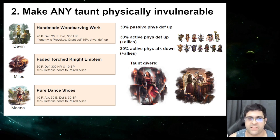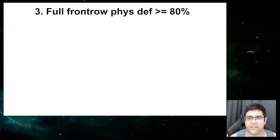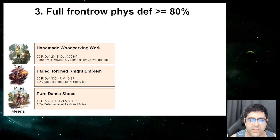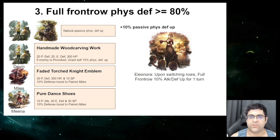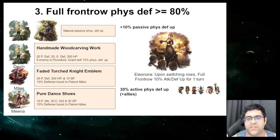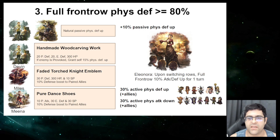The third strategy is making the full front row have physical defense at or above 80%. We need Devon's accessory for the front row unit and the other two accessories for back row units, plus Gilderoy or Devin themselves since they have natural passive physical defense up. We also get an extra 10% passive physical defense up from Eleonora, giving at least 20% passive physical defense up, plus the usual 30% active physical defense up and 30% active physical attack down from spells cast during the fight.